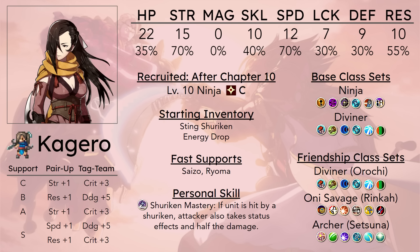Master Ninja further commits her to being a speed support, allowing her to give an extra point of speed while maintaining the movement pair-up bonus. And if she goes into Mechanist, she can have plus four strength, plus one speed, plus two defense, plus two resistance — a very respectable pair-up bonus.